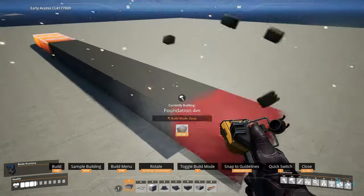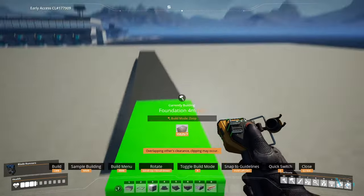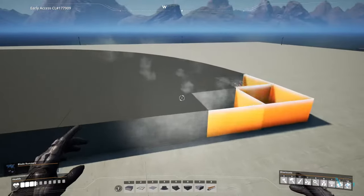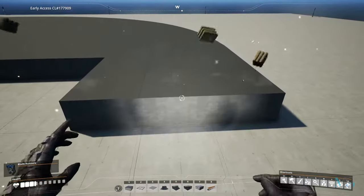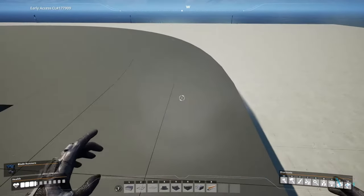The reason for 12 foundations is because it will give you the cleanest edge at the end. Once you finish placing down the foundations to make the circle, it's going to add a little bit extra here — that's going to be the start of our road. I found that you can go about two to three foundations across for this to work.